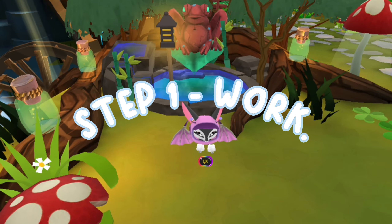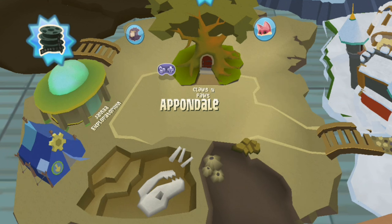Step one is work. Collect paint seeds regularly and fight phantoms in Appendale. You can earn hundreds of sapphires an hour just from phantoms and nocturnal animals alone, and that's not even taking into account the items you earn from the phantoms. At the least, most items you earn can be sold for five sapphires each, or just recycled for gems if they're not worth anything.